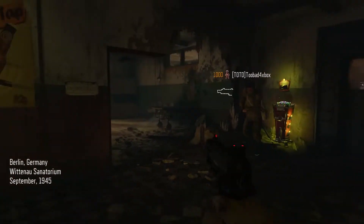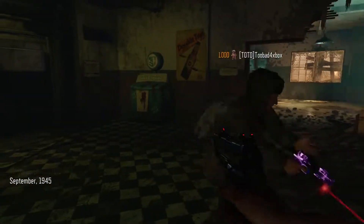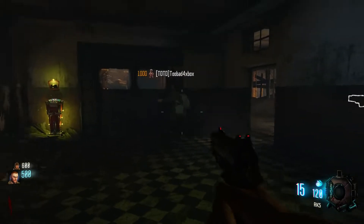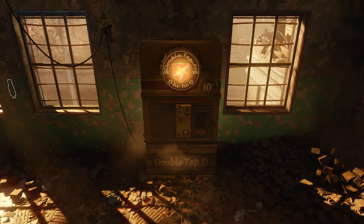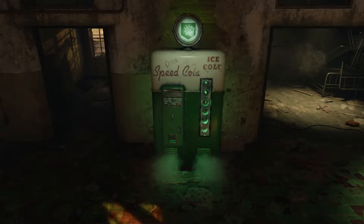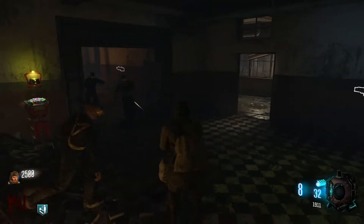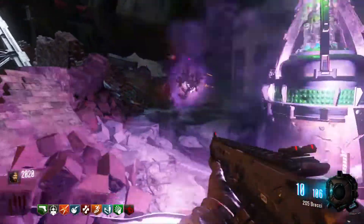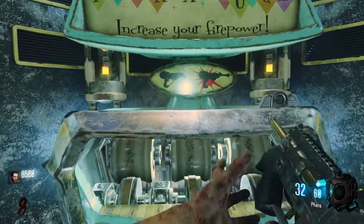To understand the perks we must start from the beginning. Juggernaut, Double Tap, Speed Cola and Quick Revive were brought into existence in the map Nacht der Untoten back in World at War, each granting a helping hand to the players. Juggernaut gave players extra health, Double Tap gave players increased rate of fire, Speed Cola decreased reload speed, and Quick Revive decreases revive time on teammates. These perks added in that map were the first time players could go from a soldier doomed to fail against the undead to the undead's nightmare by getting stronger. This feeling was of course increased when Pack-a-Punch was introduced two maps later.